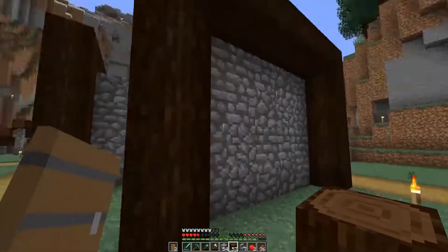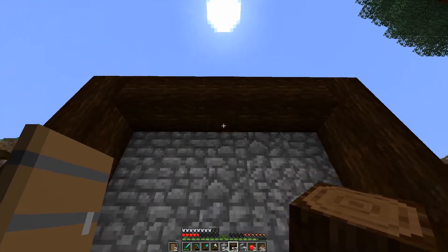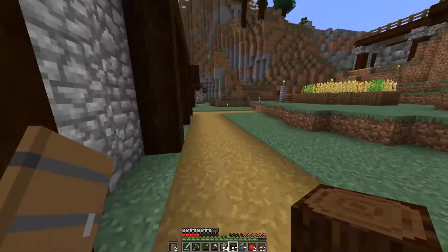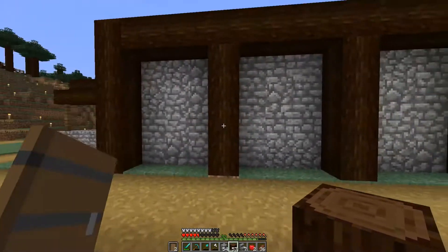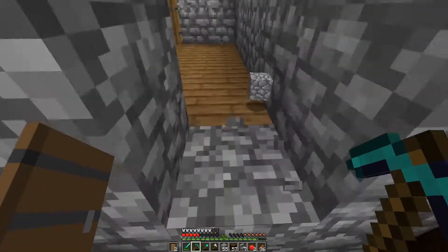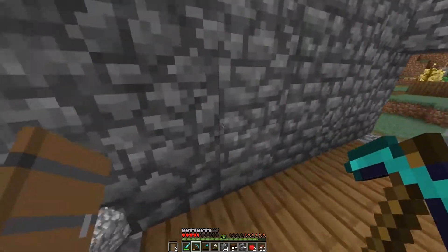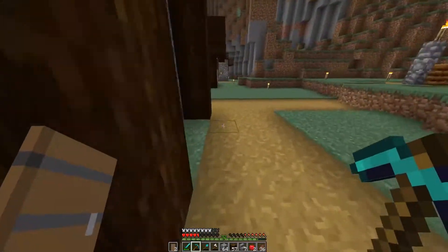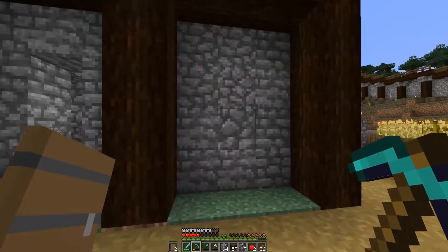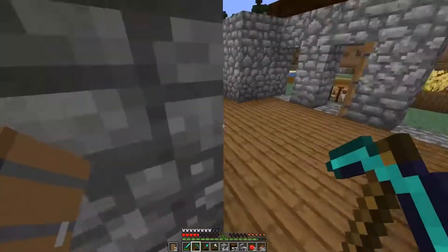We'll put a window in there — yeah, there we go. In here we can have some windows, and we've got some cute little windows for the house. It's got a lot of windows! I love it. The layout of this house I actually built in creative a while ago.